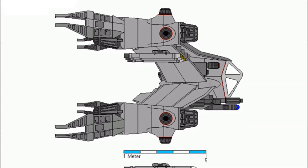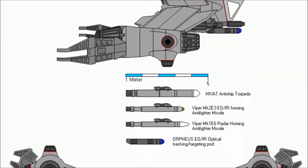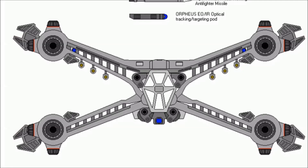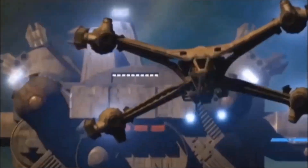The Starfury carries a weapons array of 6 pulse discharge cannons mounted on the ship's central frame and a loadout of 6 aspect seeking missiles held under the fighter's upper engine pylons. This powerful arsenal was far greater than that of similar sized fighters such as the Centauri sentry, and allowed the Starfury to inflict incapacitating damage on the subsystems of warships and quickly destroy almost all known fighters.